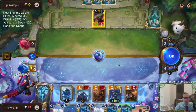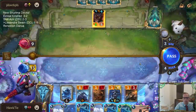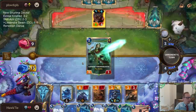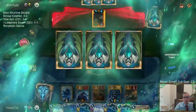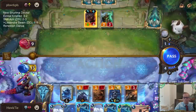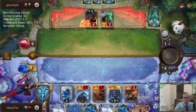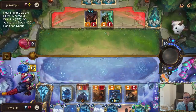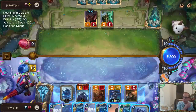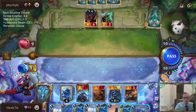Destroy one of your Mana Gems to draw a Champion — so they have another Lee Sin in hand. I can play the Watcher now! Double Avalanche is not killing Lee Sin.